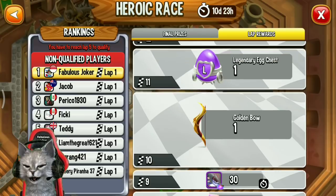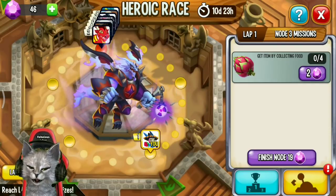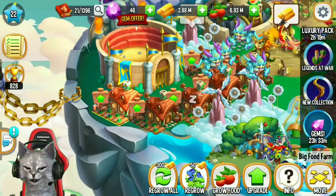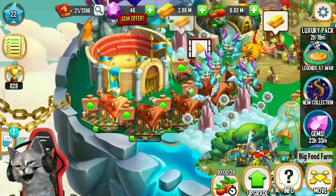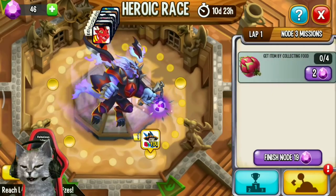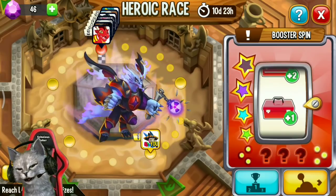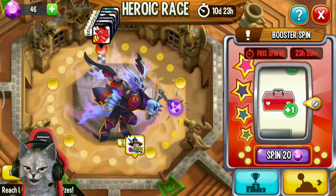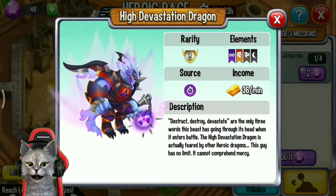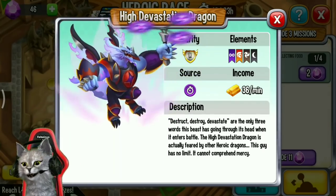I think it's kind of difficult for my low level account because I only have a few habitats and my gold is very low. I'm gonna try to grow fruit and use the booster skin. The High Devastation dragon is a very cool dragon for your collection — I hope I will get this dragon on my low level account. This would be my second heroic dragon on this account.